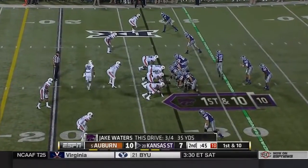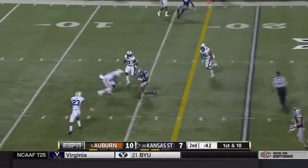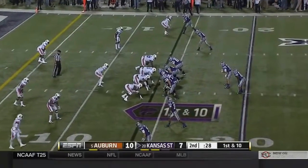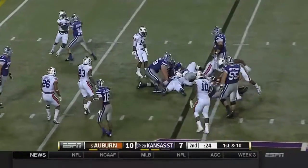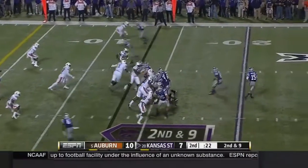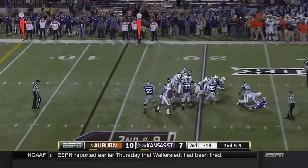Plenty of time though, and two timeouts. Going to be another pass here for Waters — caught by Lockett, takes a shot. Clock starts on the ready for play. They're going to run it and nothing for Robinson — they call a timeout. Waters will throw with pressure off the edge, Waters hangs in the pocket — fumbled the ball, it's still loose.